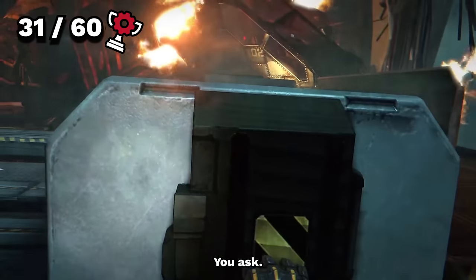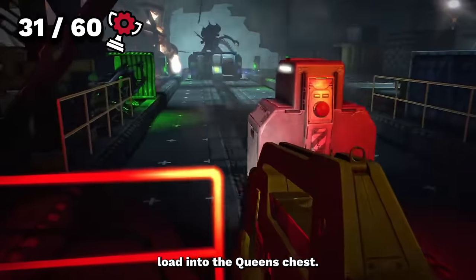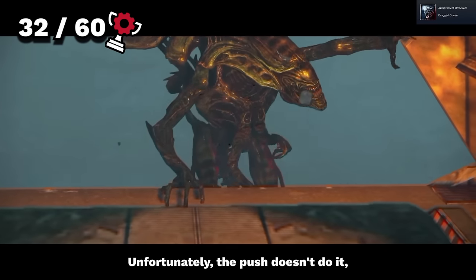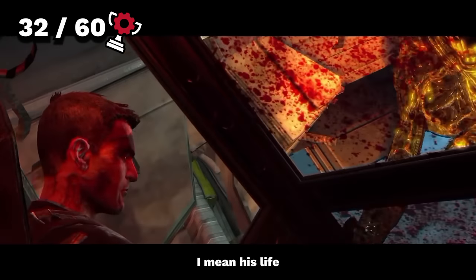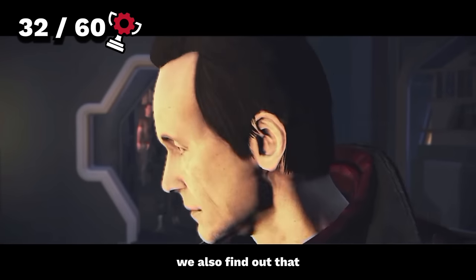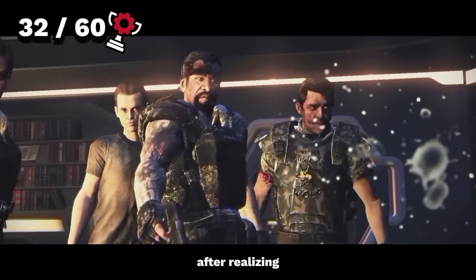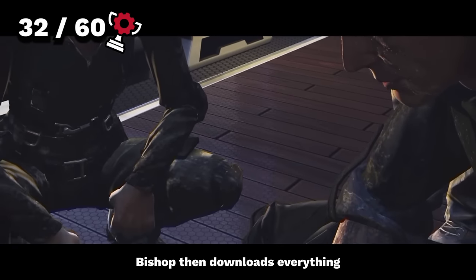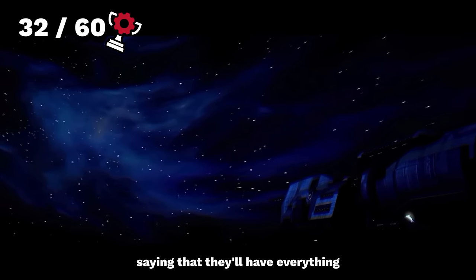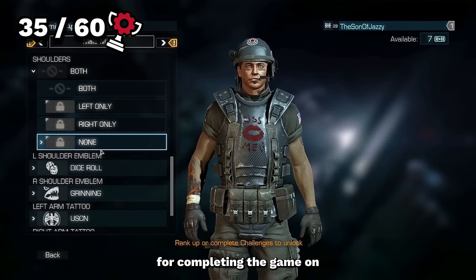Everyone else is free and safe, but Cruise is stuck on the ship — he tells us to scram, but we say sod that, we're going to get him out. To take out the queen, we flip four switches and then one more, sending a cargo load into her chest and knocking her off the ship, unlocking Dragged Queen. The push doesn't finish her though, so Cruise turns the ship back on and drives it into the queen's chest, sacrificing himself. In the end cutscene, Hicks shoots a synthetic Weyland double, Bishop downloads everything from the android, and the game ends with them heading back into space. We unlock Game Over Man, Not Bad for a Human, and State of the Badass Art for completing the game on any difficulty, hardened, and Ultimate Badass respectively.